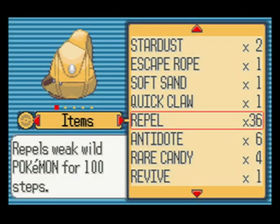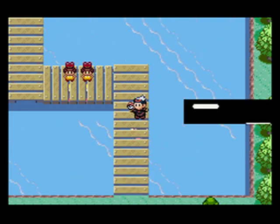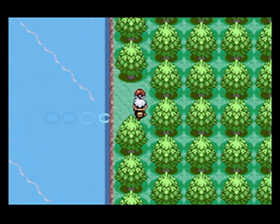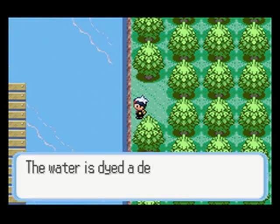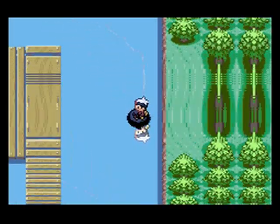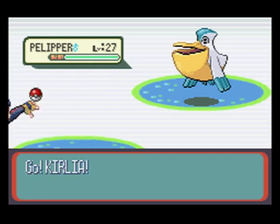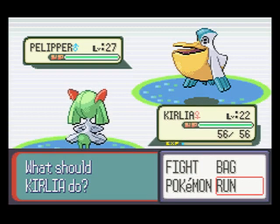I just stopped myself right here because I forgot there was some water over here and you can actually surf across it. There are like waves, or the water ripples in there for some reason. I sprayed a Repel to help. You can find some nice Pokemon on the water — notably you can find Tentacool. What you're going to be running into most are Wingull and Pelipper.